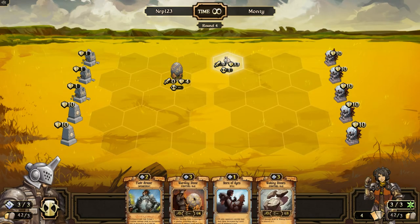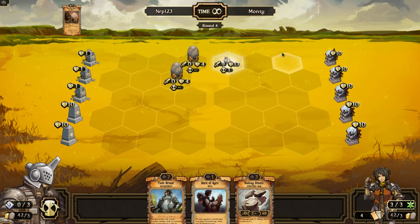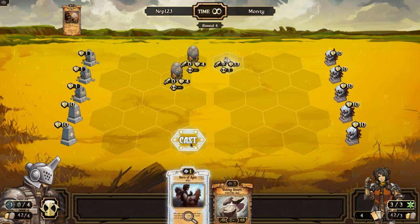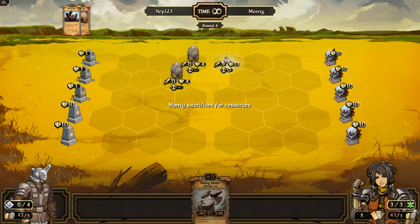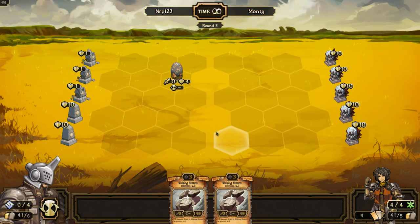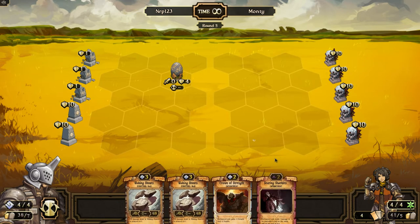If I just put a warding stone here — is there a hundred percent chance of him doing that? Should I play the Horn of Ages just in case? Yeah, I'll play the Horn of Ages just in case. Now he has to attack it. Yay! No more bunny! Awesome! Three idols down to one health, all the way back.